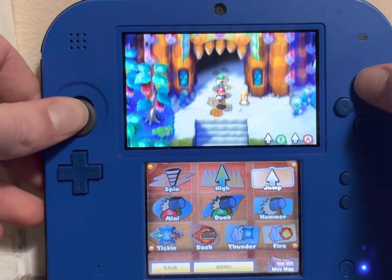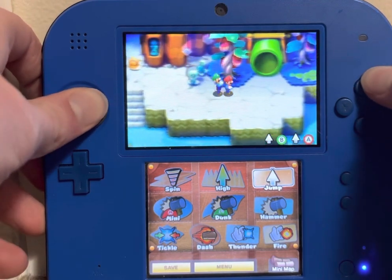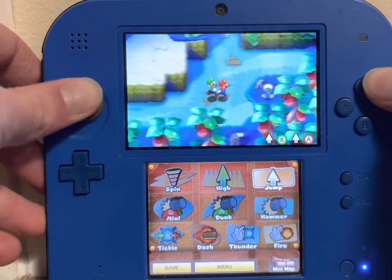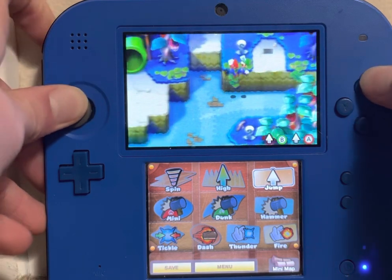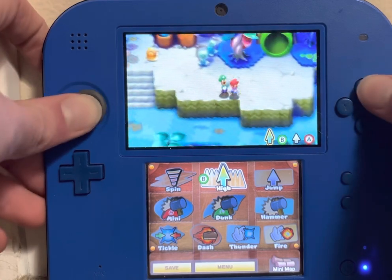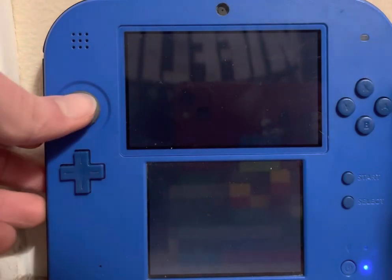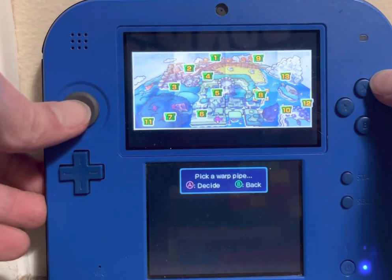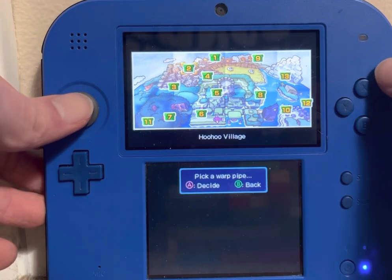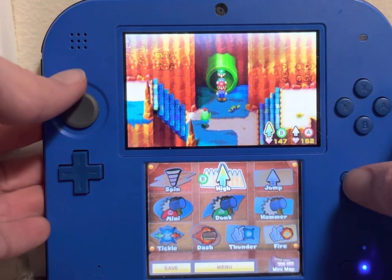Hello everybody! KJ back with another episode of Mario & Luigi Superstar Saga plus Bowser's Minions. In the last episode we played a bunch of minigames, and in this episode I thought of one other thing I want to do, which is to go back to Hoo Hoo Mountain and gather up the beans there.